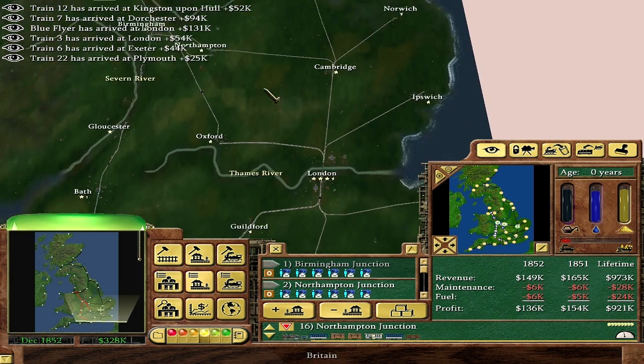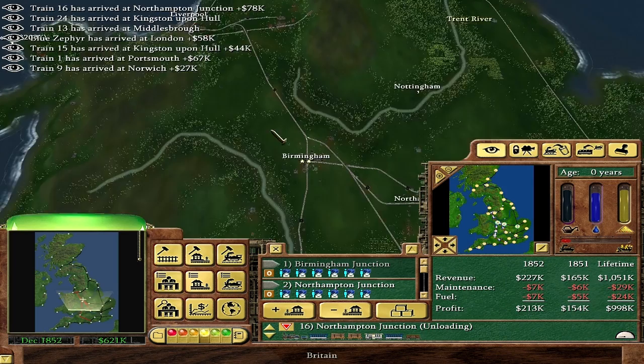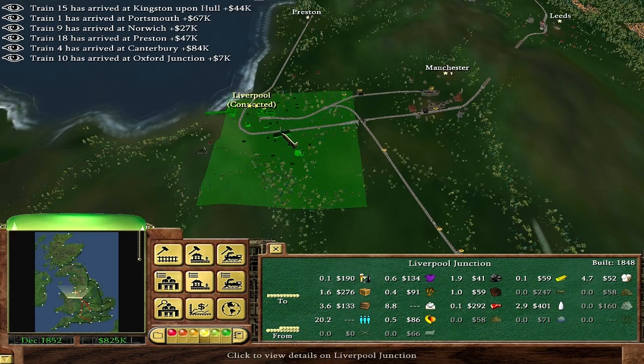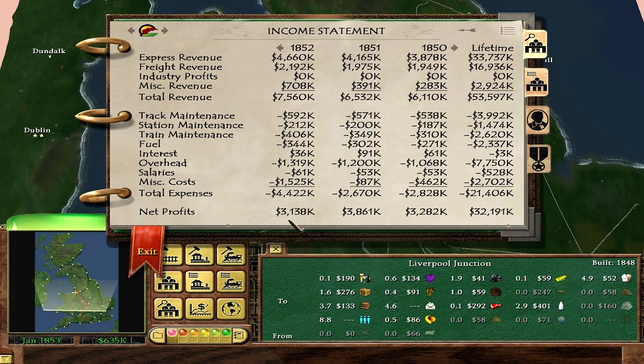I was thinking of doing a Birmingham to Liverpool route. Is there any profit in that route? Because the AI already has it - it's just competing with them. Oh, I guess I'm at the end of the year - pause after this. Salary is the same, I got a bonus though, which is nice. Overall revenue keeps going down - a lot of it will be the overhead increasing. Probably once we're into boom it'll look nicer. Miscellaneous cost? Oh, buying new trains probably.